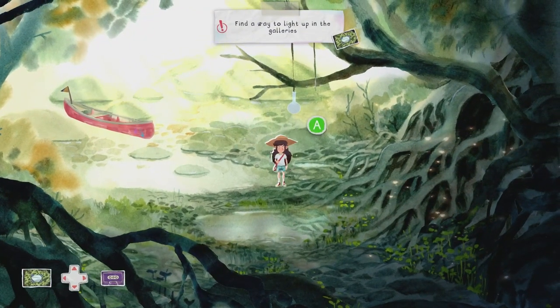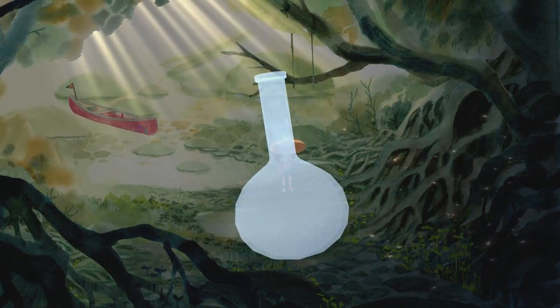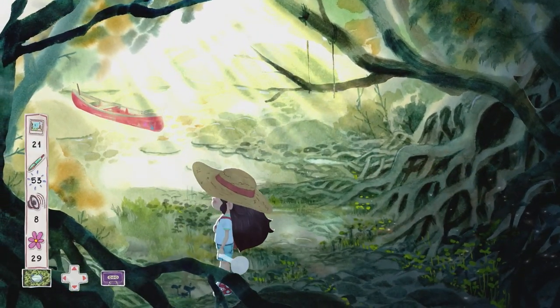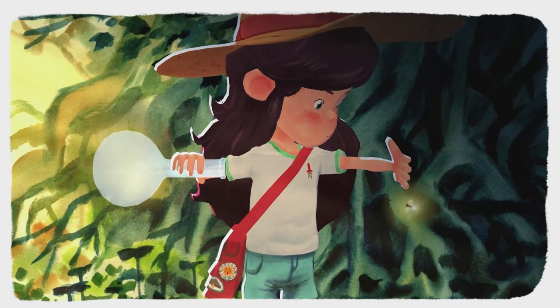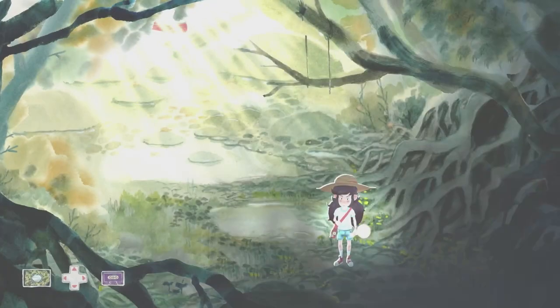Obtain the jar hanging from the tree branch with the A button. Then collect some fireflies — just to the left of them is word 24, so grab that first, then interact with the fireflies. For this mini game, move both the left and right sticks to the middle and then back out again. Rinse and repeat — it's more efficient to go in and out rather than focusing on a particular firefly.